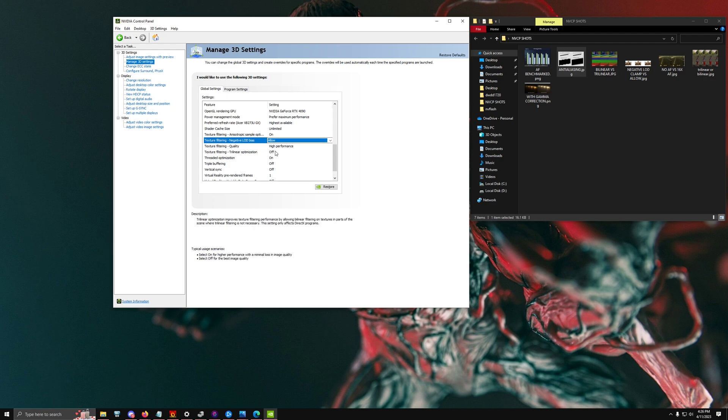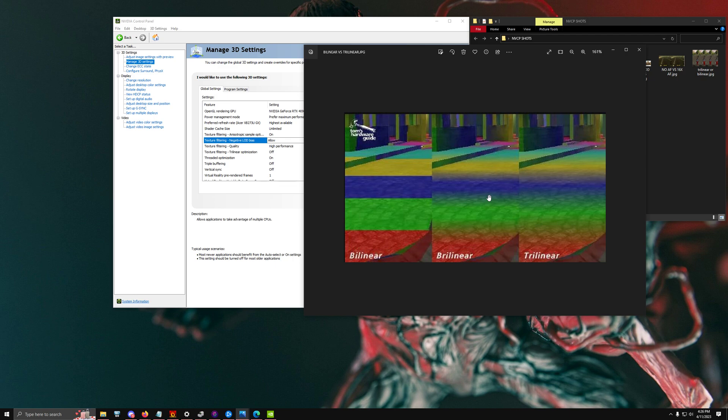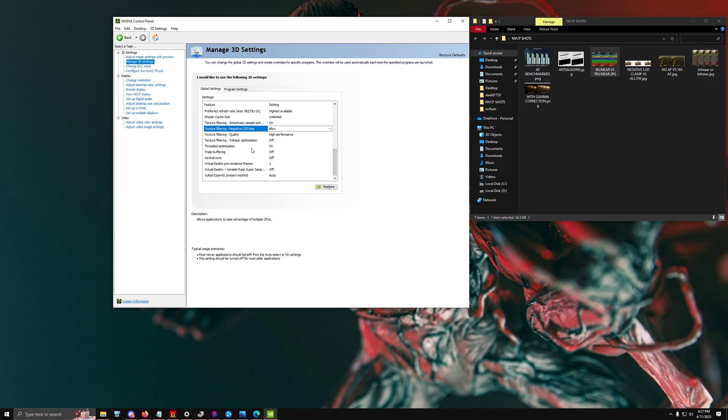Trilinear Optimization allows bilinear filtering in situations where trilinear isn't necessary, but if you look at what bilinear versus trilinear actually looks like the difference is massive — bilinear shows five colors perfectly lined up in a blur, whereas trilinear still preserves texture information. I recommend keeping Trilinear Optimization Off because there aren't many situations where bilinear would look better.